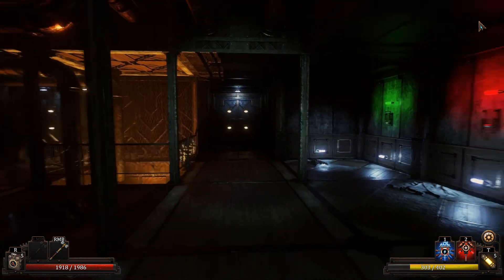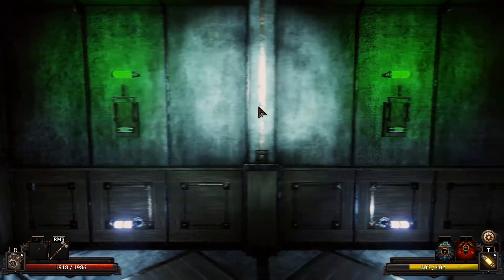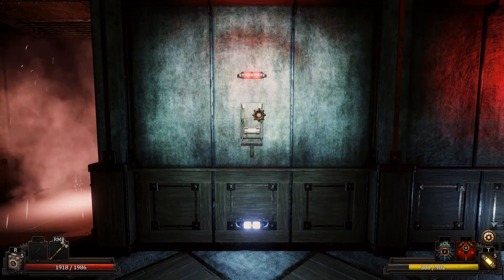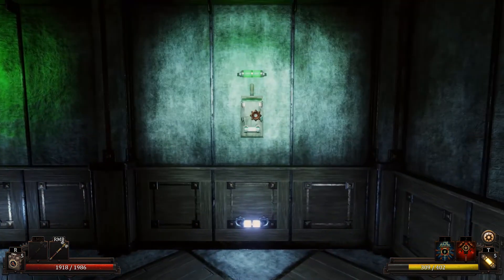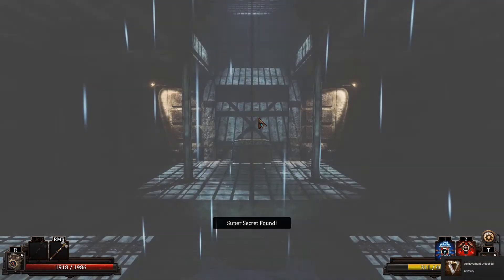Hello YouTube, thank you for tuning in. This is how you find the super secret in Vaporum. You go to the Arx Vaporum room, pull the handles in the order that I am doing on the screen, go into the teleportation, and you will be teleported to a room with a chest with lots of sweet items.